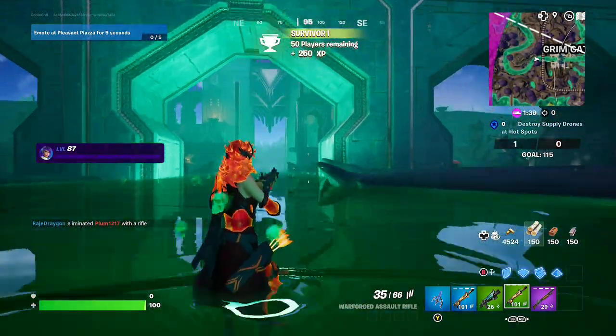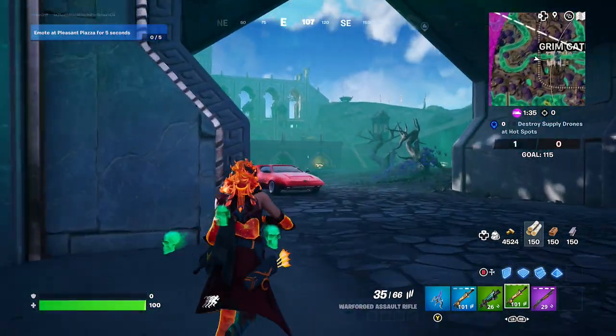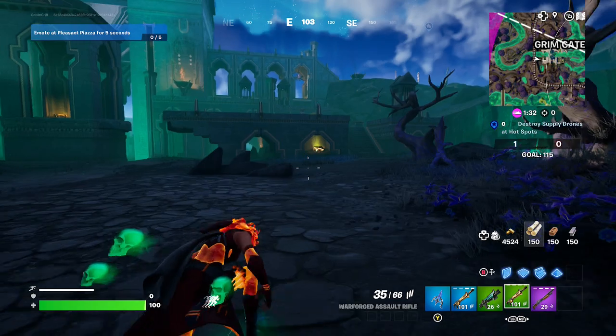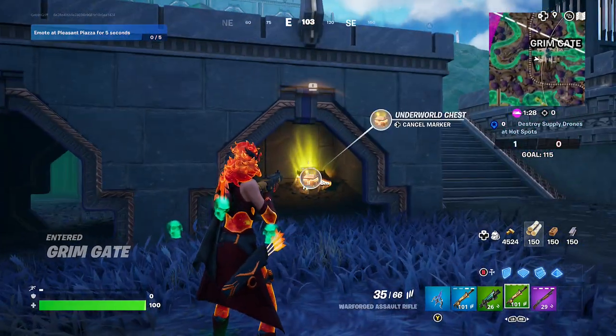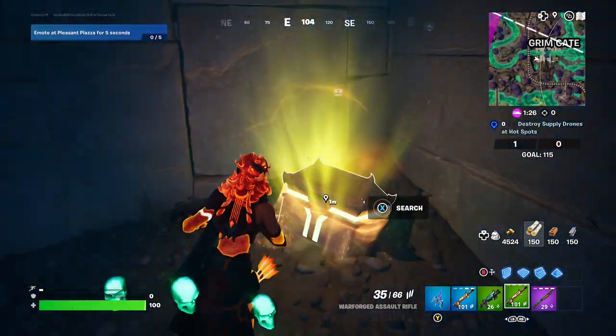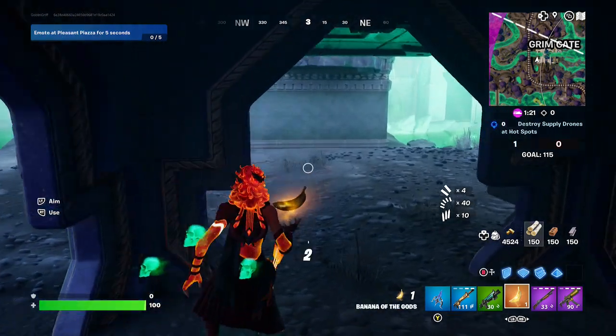Yes, you can do this quest in Team Rumble. It's the easiest location to open up an Underworld Chest, they call it. There's another one right here, too. That's how you do it. Good job, Goblin Grift. Until next time, friends, have a great day. Please always remember, be safe.